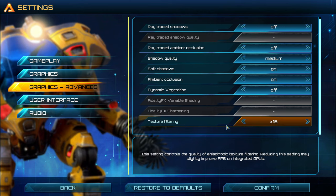The last one is texture filtering. Honestly, if you have 4GB of VRAM and more, just go with 16X. The majority of computers now can easily run 16X. If you have something older, go with 8X. And if you're playing on an integrated GPU, go with something like 2X or 4X.